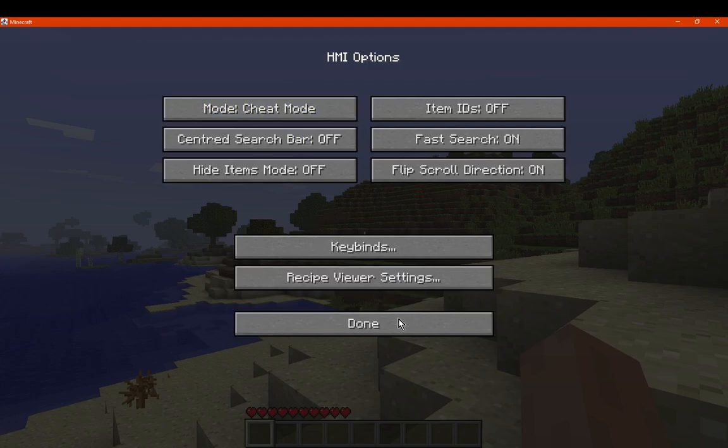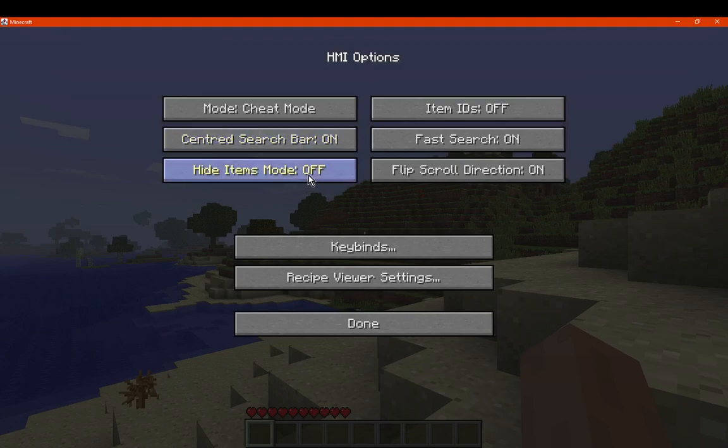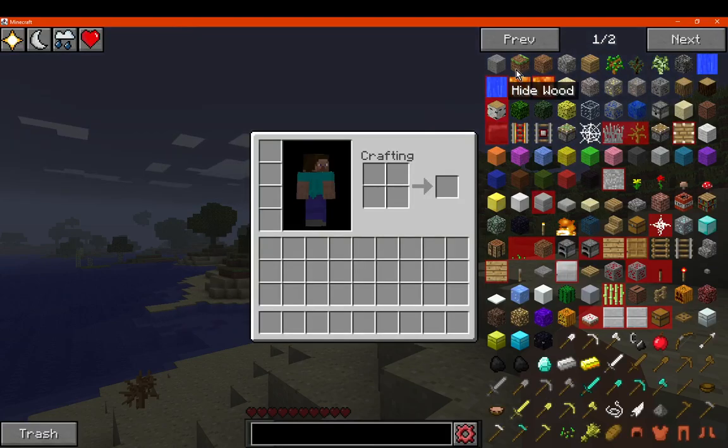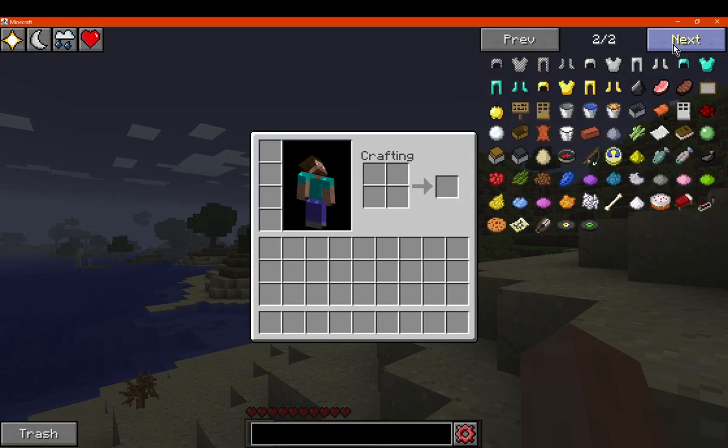You can have the search bar centered, or move it to the side if you wish. We can hide items we don't want to see — there are a select few you can hide, such as the piston face, fluids, beds, units in a single 2D texture sort of way, slabs, the locked chest, and farmland.